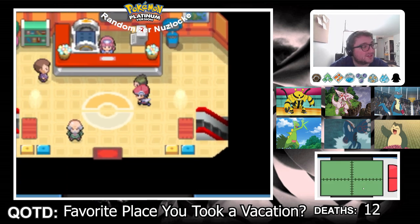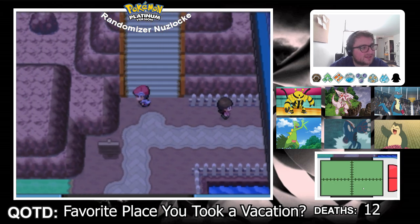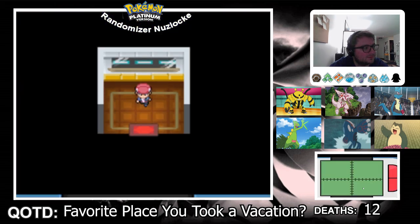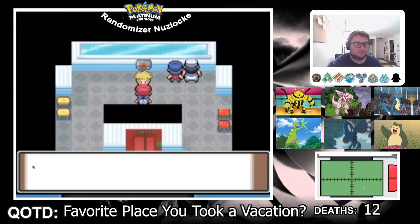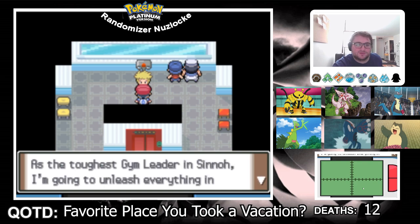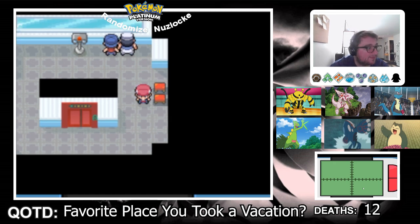I only have one more encounter after this — just Victory Road. If anyone watching knows if I missed an encounter, please let me know and I'll go do it next episode. After that it's just Victory Road and the Elite Four. I head up and find Volkner, who confirms he's the gym leader. He says he's so bored he's been renovating the gym, and he's done if he doesn't get a battle that thrills him. I'm going to give this guy some happiness and thrills in his life.